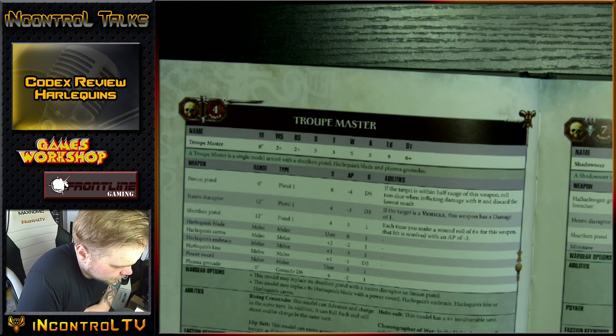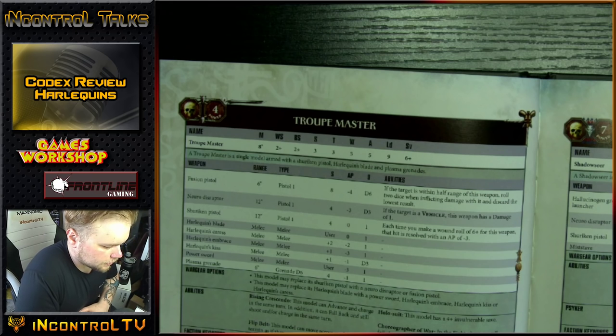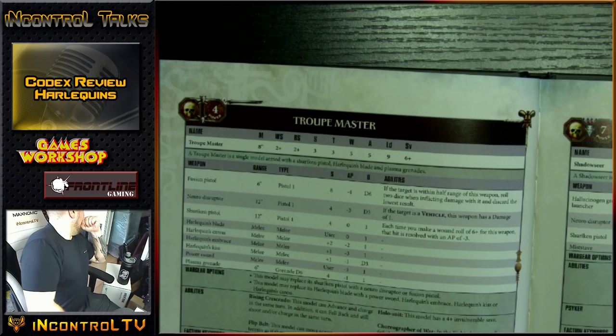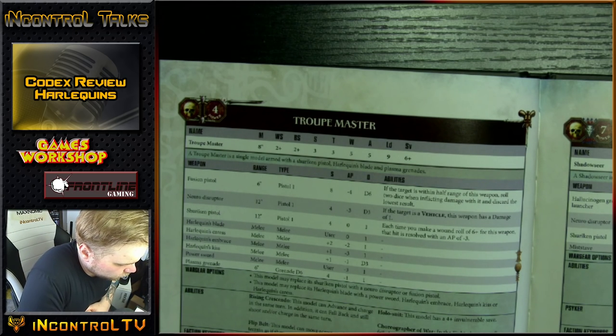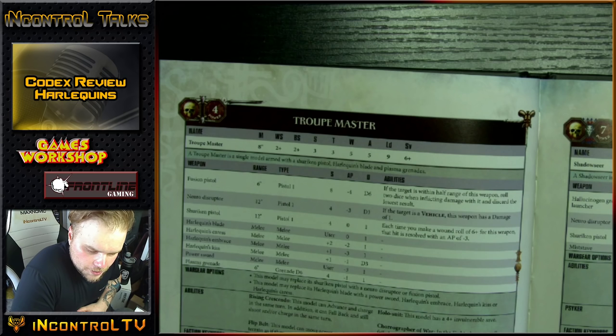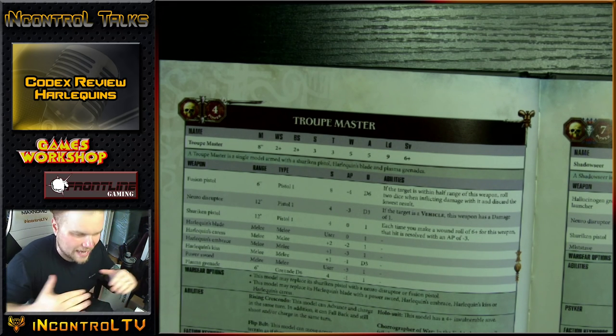Troop Masters are an HQ. They're going to have a very similar stat line, kind of like almost all Eldar do: Movement 8, Weapon Skill 2, Ballistic Skill 2, Strength 3, Toughness 3, Wounds 5, Attacks 5, Leadership 9, Save 6+. Now you look at that and go '6+, well that's terrible,' but their whole thing is they all have a 4+ invulnerable save. Some of them improve on that 4+. A lot of them also have minus 1 to hit.